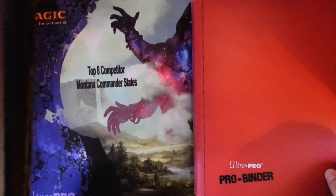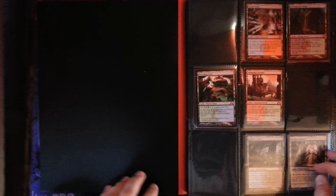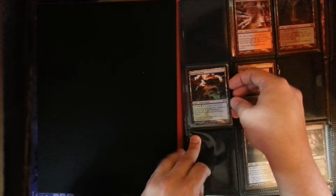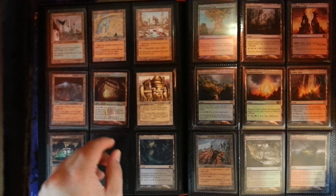This is my deck building binder that I have personally set aside for EDH deck building. Here we have a bunch of shock lands that aren't integrated into the decks. We have a couple of Breeding Pools — there's a playset — three Overgrown Tombs, two Godless Shrines. These are just the extras; there is a full playset plus of the shocks.